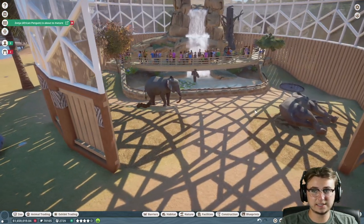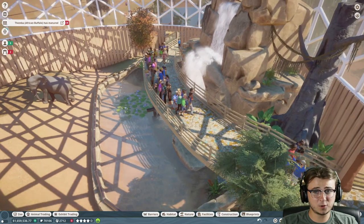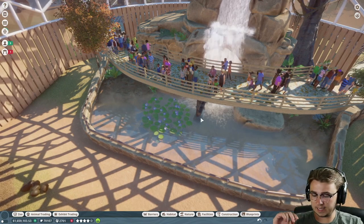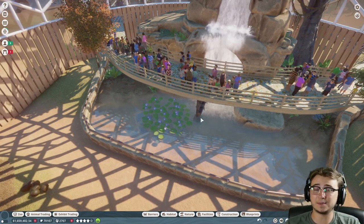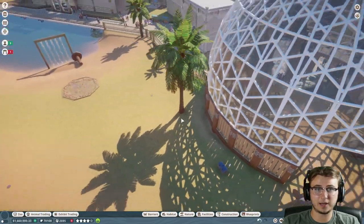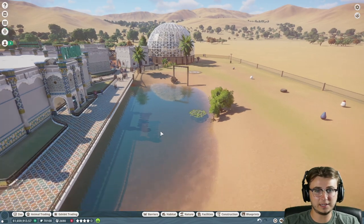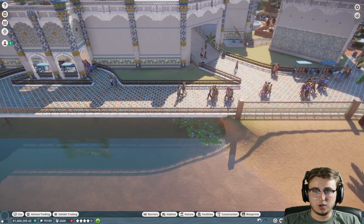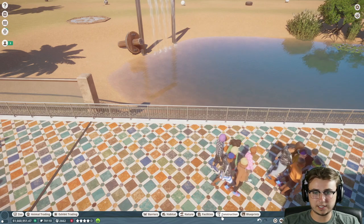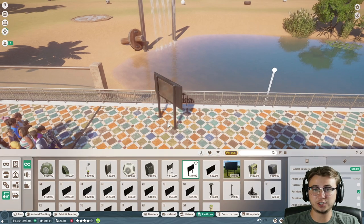It looks like since one elephant is taking a snooze, Nima is up and walking around. We have quite a few guests in the dome, which is lovely to see. I'm not going to add donation bins or habitat education boards or speakers inside the dome, because I don't want guests to stop on this tiny little path. I want them to come out here when the elephants aren't in the dome and learn about the animal on the larger path.